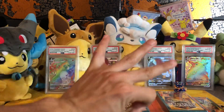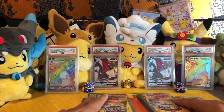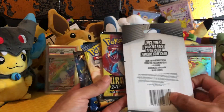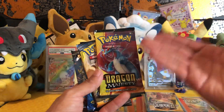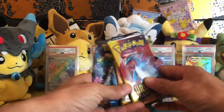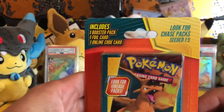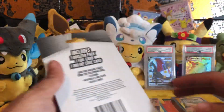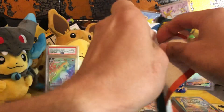What up y'all, back again for part three of opening the mystery pack boxes from Walgreens. On my previous video I did pull one of the vintage packs from there — from the platinum, heart gold, silver, and black and white sets. Granted it's dragon majesty, but these are the five packs I pulled. Most of them seem to be burning shadows. If this is your first video watching: each pack includes one booster pack, one full card, one online code card, and you get a one out of five chance of pulling one of the coveted vintage chase packs.